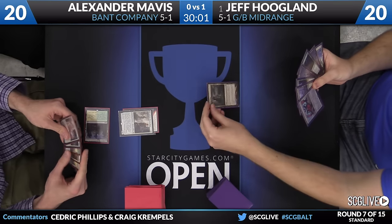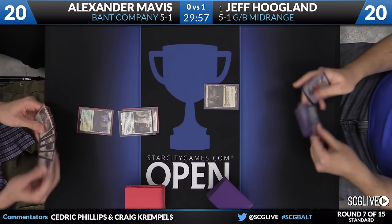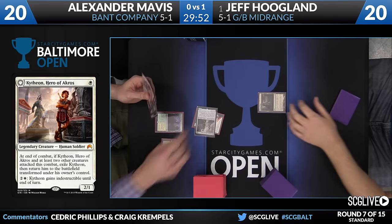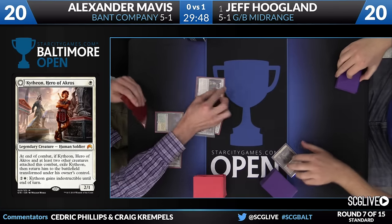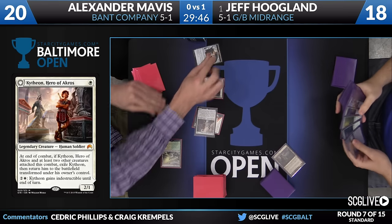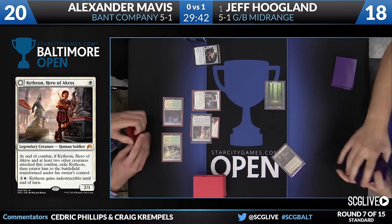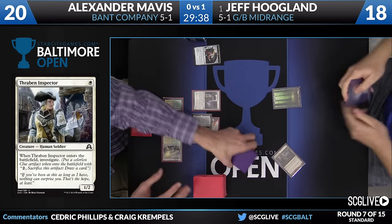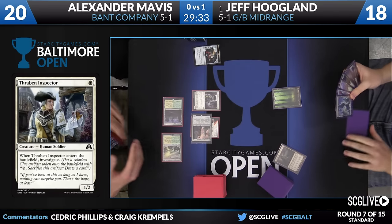A Fortified Village into a Kythian is where Alexander will start. For Jeff, just an Evolving Wilds, which is really good with the Froggerino. Kythian will come across for two. Thran-Meat Spectre will bring along a clue, and Jeff will sacrifice that Evolving Wilds, get himself a basic Forest, and he'll get into his second turn in just a moment. Alex is off to a pretty aggressive start - we'll see if he can capitalize on this and keep the pressure on Jeff.